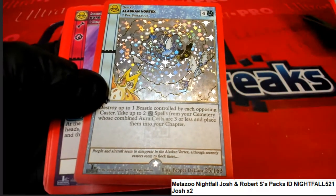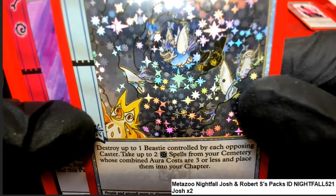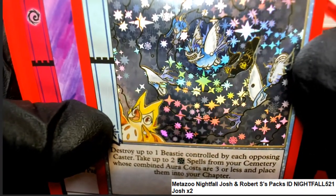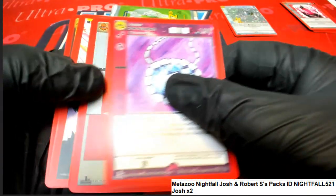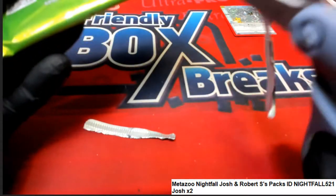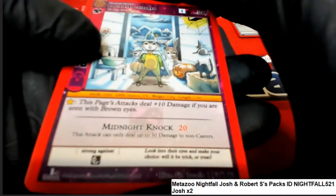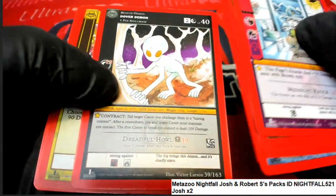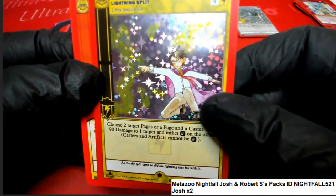Oh, Alaska Vortex, full hollow! Look at all the stuff being sucked in — owl, some fish, there's a monster down in there, a sea monster. That's what they're referring to, but there really is a vortex in Alaska that has caused some shipping problems — it's a real thing. Great stuff. And the next hollow is full hollow Lightning Split — congratulations to Robert S., getting two full hollows, that's great!